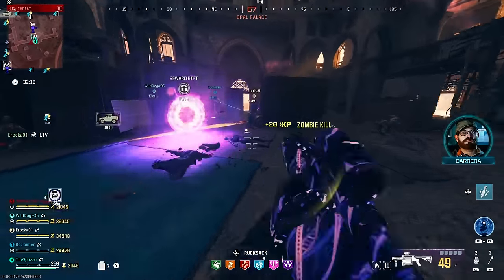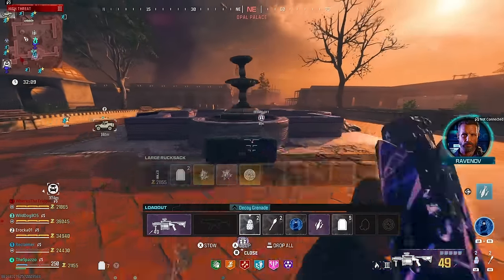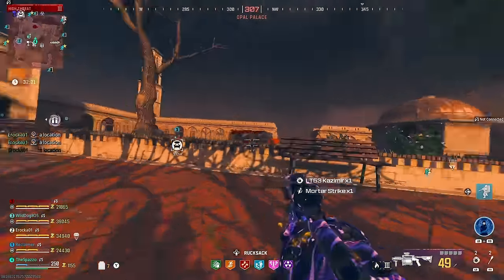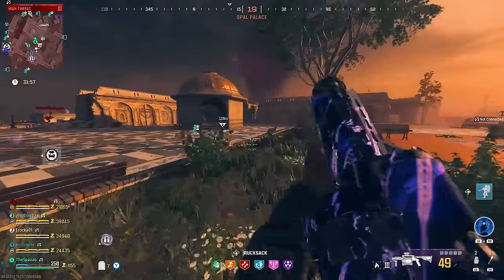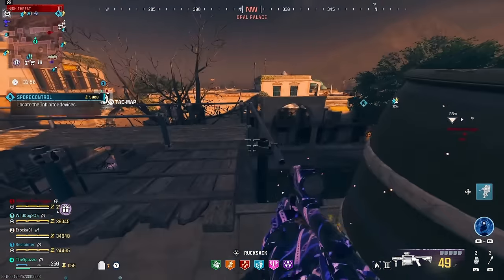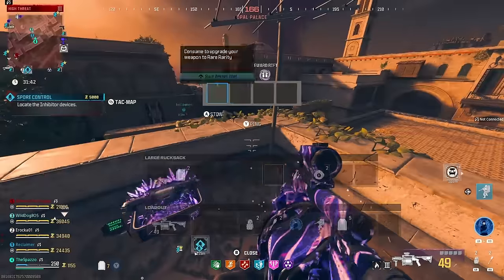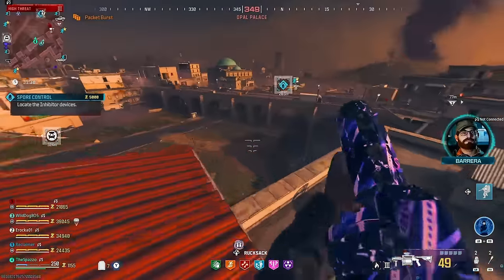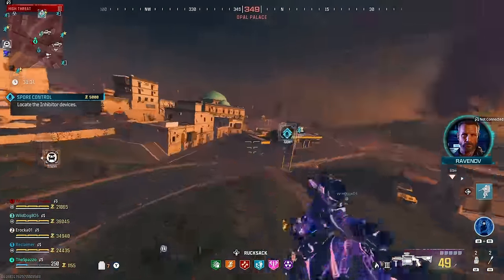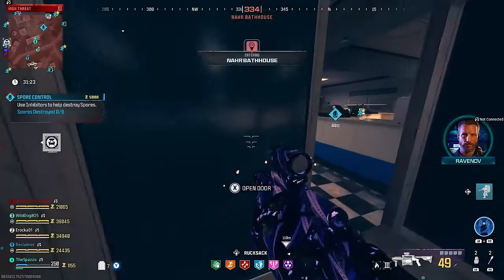So we can go to the buy station right here. We need to purchase a Juggernaut suit and then two Casimirs. We can stow the mortar strike and re-equip our decoys. I'm doing another spore control. Let's head to this area. It's definitely better to run with the team in the Tier 3 zone, especially when you want to complete contracts quickly. It is way too hard to run solo without a Scorcher.